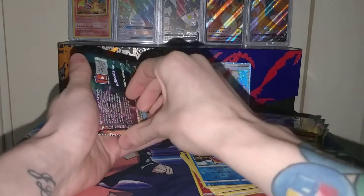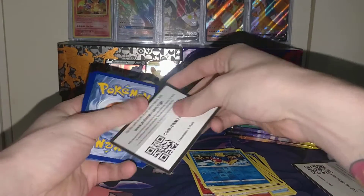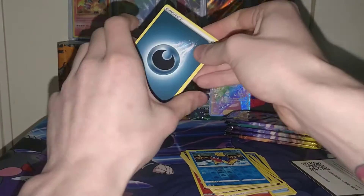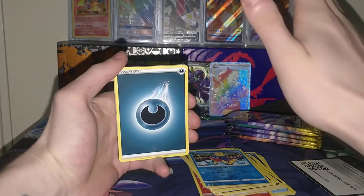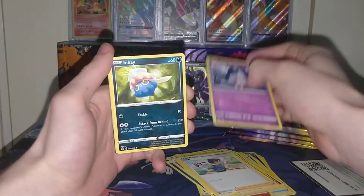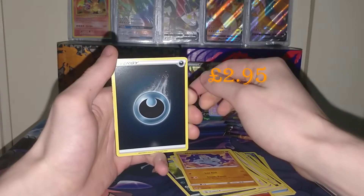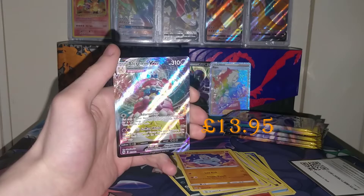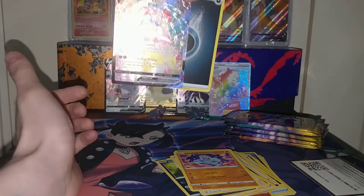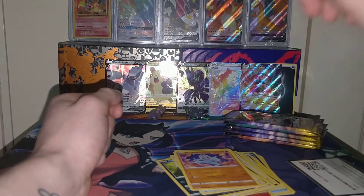Pop him next to the Grimmsnarl so he can shine in all his wonderful glory. We are only two packs in - this is the third pack - and we already have a half-art V and a full art rainbow trainer. The pulls are looking good! Moving away from the water energy - darkness energy this time. Darkness, Hatrem, Sizzlipede, Hattena, Inkay, Swablu, Ekans, Machop, reverse darkness energy, and the rare is an Alcremie V-MAX! Very nice. Three for three - V, V-MAX, rainbow.